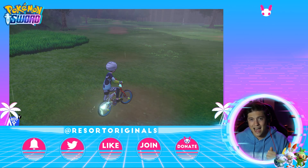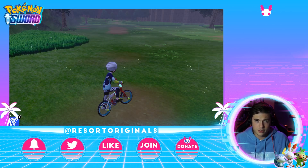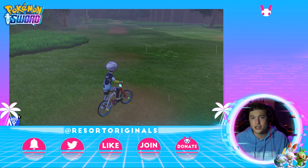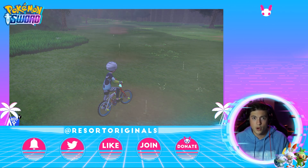One last thing about Ralts — the highest chance to get one with the Synchronized ability is if it has that yellow aura around it, as I mentioned before, because you also have a chance to get its hidden ability with it.